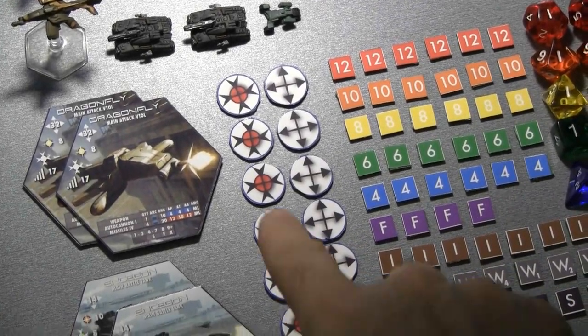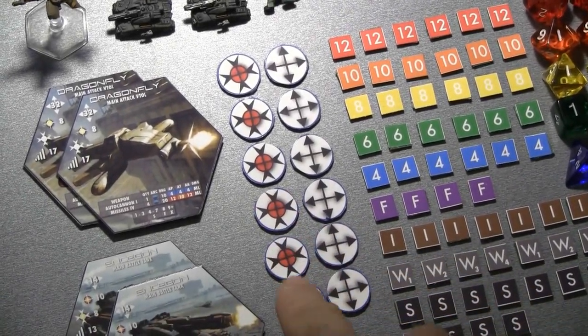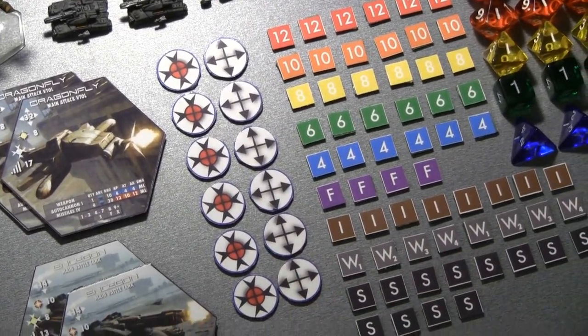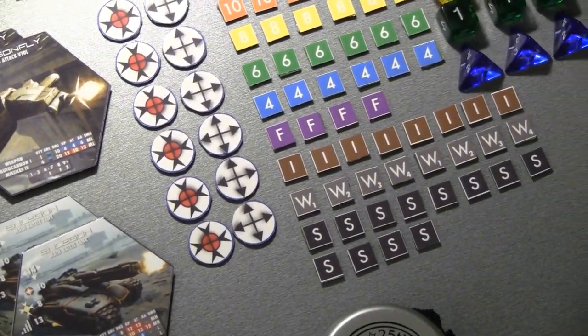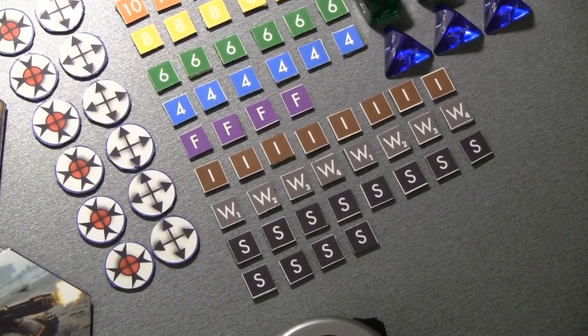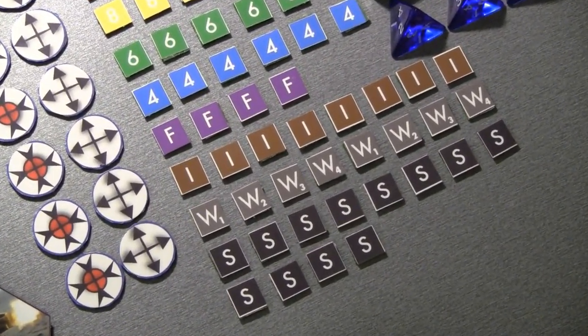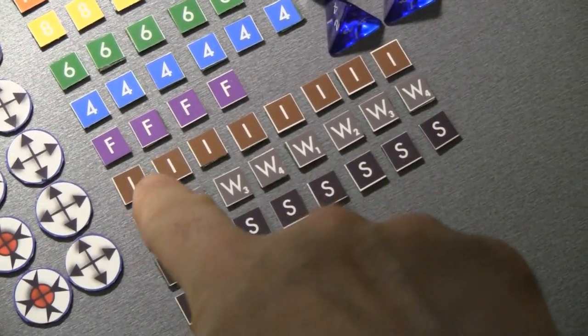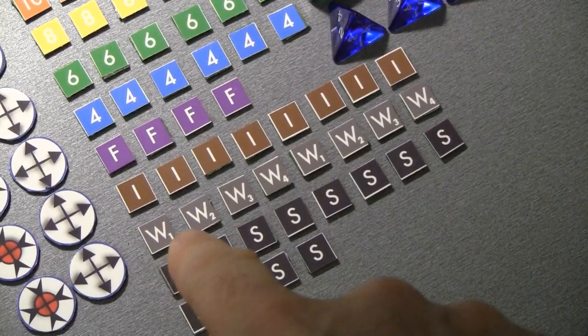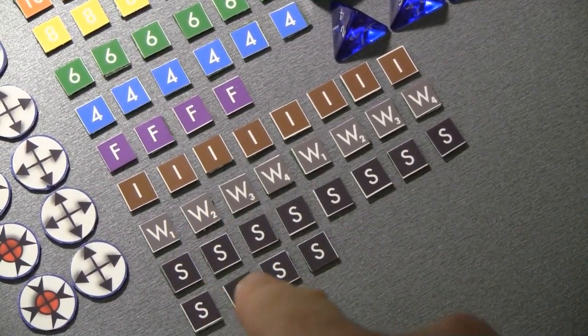Here we have orders tokens. This represents fire for effect, and this represents advance. There are many more orders in the full version of the game — this just gives you a flavor for how the game works. I've also got a few tracking tokens for whether a unit is out of fuel, takes a fuel hit, is immobilized, loses a weapon, or if the unit takes stress.